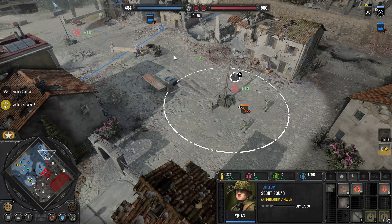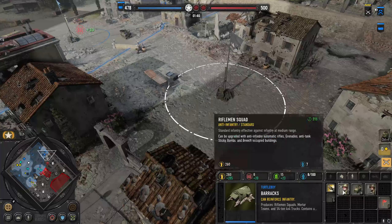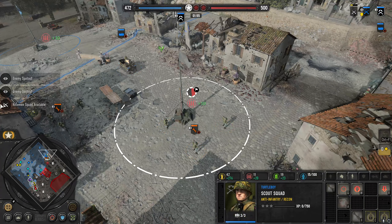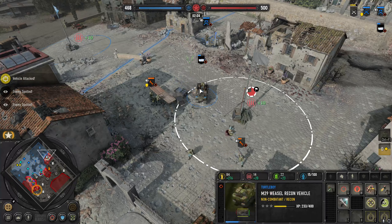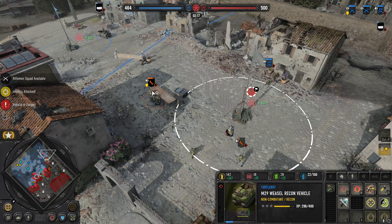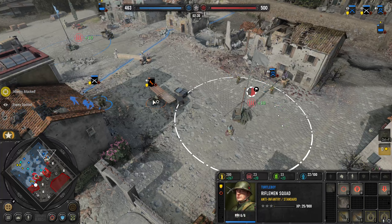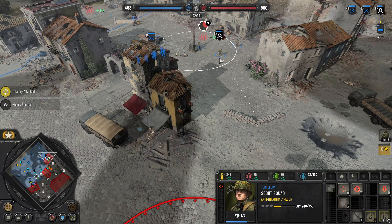I'm going to pull back a little bit so he doesn't take unnecessary damage. But pretty soon he'll have that 30-cal and he'll outperform those pioneers. He's going for two pioneers — very interesting. Wow, they're doing more damage than I thought they'd be doing to the Weasel. Let's see if I can fire him from afar. There we go. That Pioneer Squad is pretty toast — that was a good wipe.